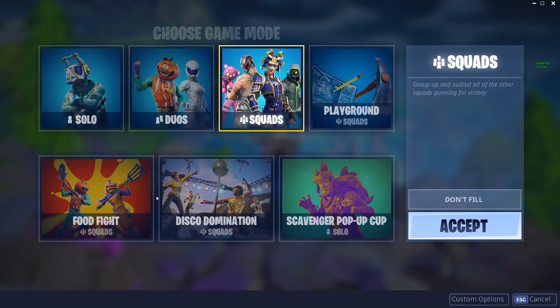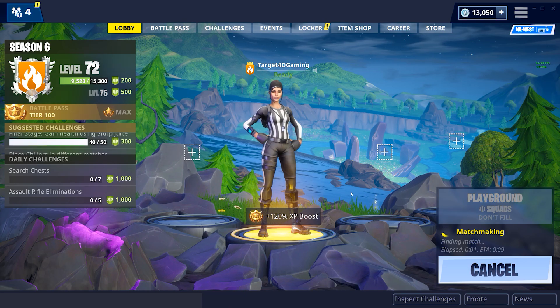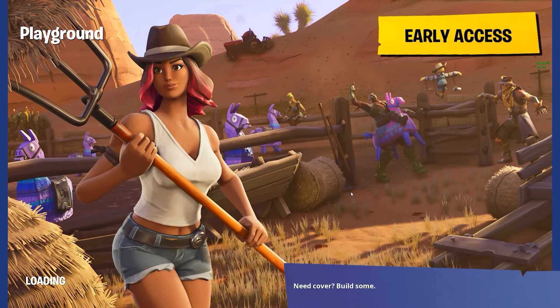They also have Scavenger, Pop-Up Cup, Food Fight, Disco Domination, Playgrounds — all that sort of stuff. They added a lot of stuff to this update, including a change to the glider redeploy, although it's kind of the same thing — you jump from higher heights and you can't skydive from it.